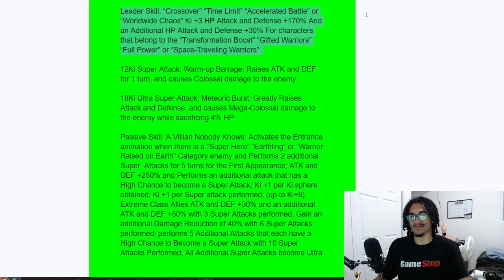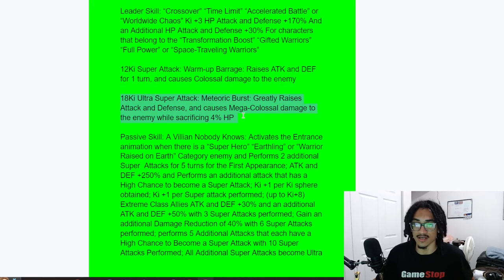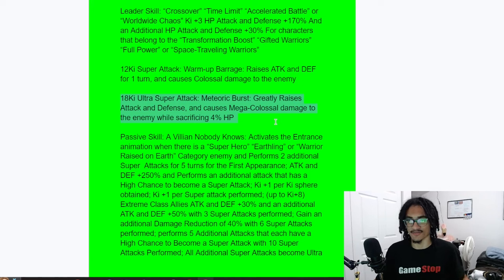Boros's 12-key super, 'Warm-Up Barrage,' gives him 30% attack and defense for one turn and deals colossal damage. His 18-key super, 'Meteoric Burst,' greatly stacks attack and defense, deals mega colossal damage to the enemy, and sacrifices 4 HP. Greatly stacking attack and defense on the 18-key is ridiculously strong.